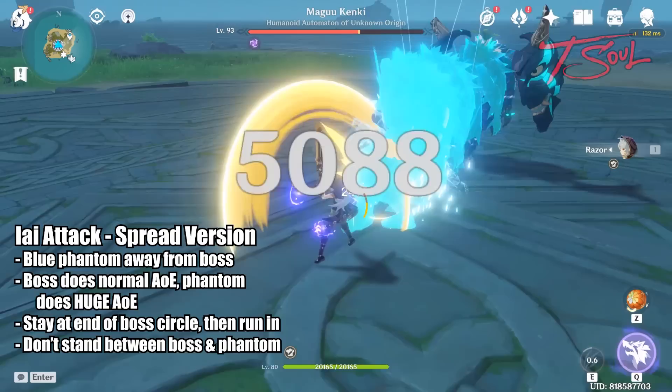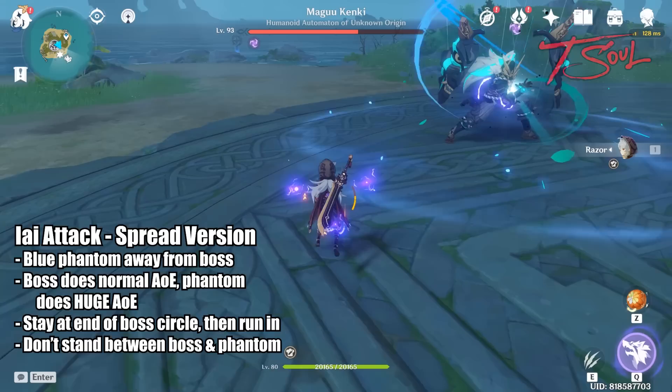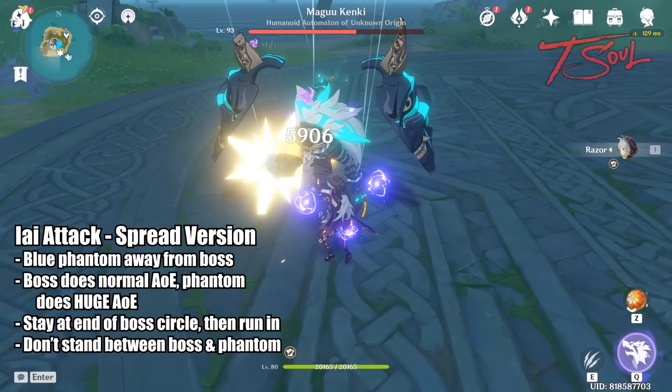There are 2 patterns for the EI slash. In the other version, he will be separated from his phantom. When you see this, go towards the actual boss but stay outside his hit area — you can tell its range by the blue circle underneath. Don't be between the phantom and the boss, as the phantom has a much bigger hit radius. Instead, be tangent on the side. After the slash, you can run in and attack.